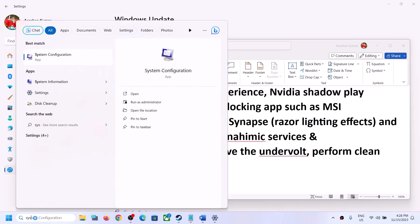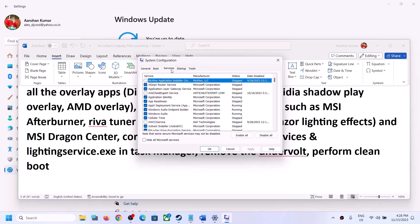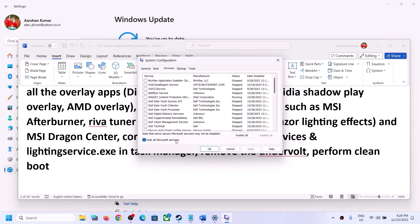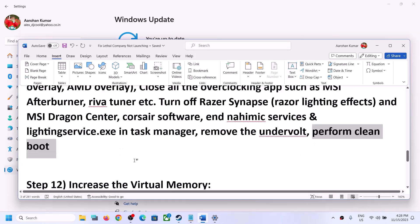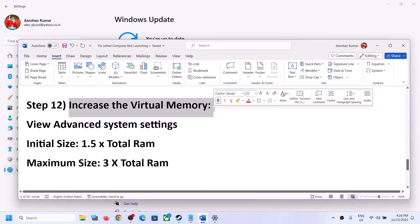To perform a clean boot, type System Configuration in the Windows search box and click on System Configuration. Go to the Services tab, put a check on Hide All Microsoft Services, then click Disable All. Click Apply and OK, then restart your computer and launch the game.